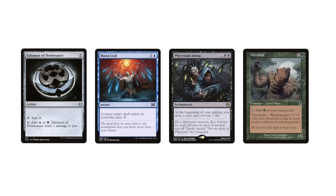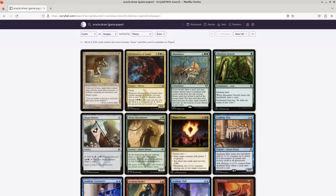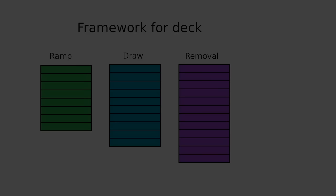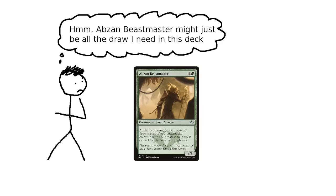You could build a framework for the deck without looking at cards — for example, going, okay, this deck wants 8 ramp spells, 10 draw spells, and 12 removal spells; I should look through cards to find these quantities. But this is not how most people build decks. People see their options for ramp, draw, and removal, and they just start adding cards. The specific cards being considered then have an impact on how many of that sort of card end up in the final deck.